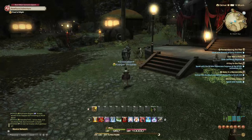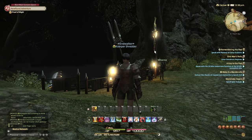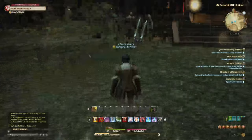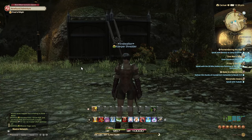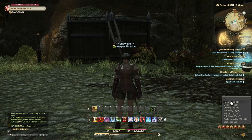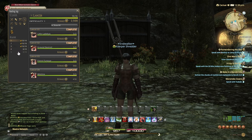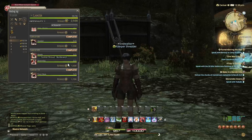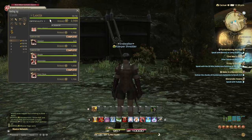First, what I did was identify my job — as you can see, I am a Lancer. You should do this on all of your Disciple of War and Disciple of Magic characters. From level 1, you want to use your hunting log to speed you through the first 10 levels or so. Go to rank 1 and just take out all these little bugs. In the process of completing rank 1, you should be able to hit level 10.